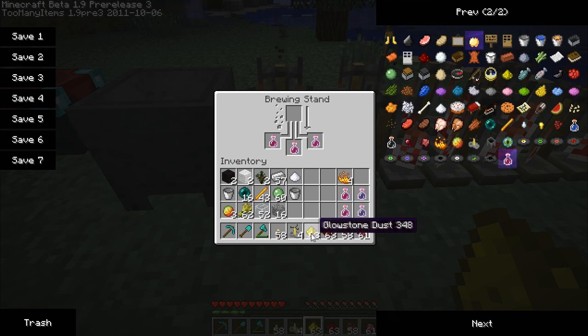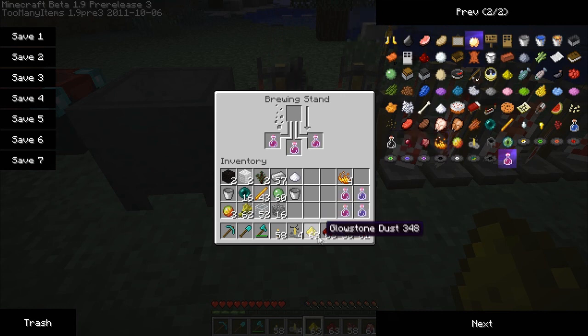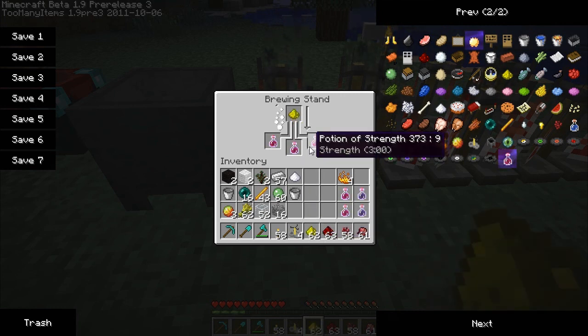Once these are done we'll have base level one potions. As you may remember, glowstone and redstone are extenders — glowstone raises the potency, redstone increases the duration. Right now our duration is three minutes, so I'm going to put glowstone in to increase the potency.